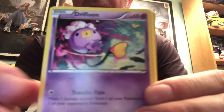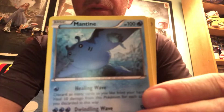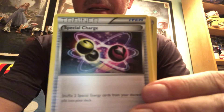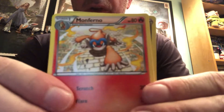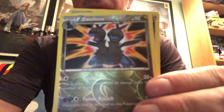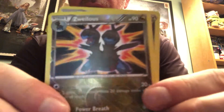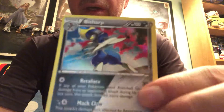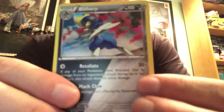Here is a Seedot, a Driploom, Murkrow, Schaus, Mantine, Special Charge, Monferno, Nidorino — and a reverse holo Sableye. And we got a holo Bisharp. Starting off with a holo — very good!